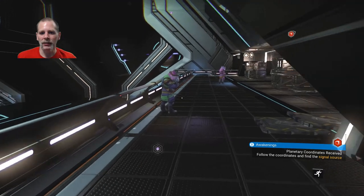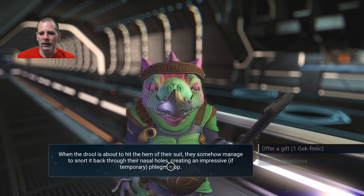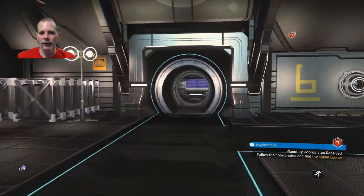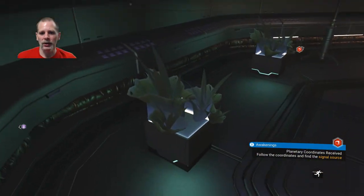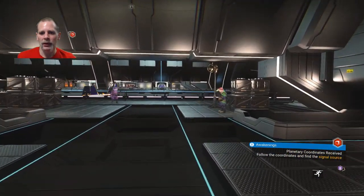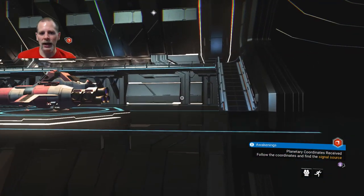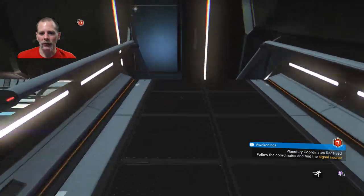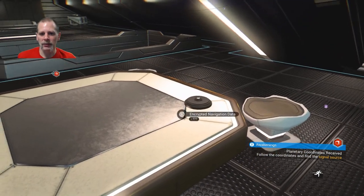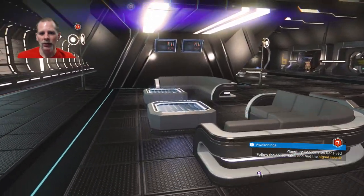Let's check this guy. Ask for directions — sure, why not. So we've got another waypoint. Pretty much every station you go into you want to do this sort of thing. The other ships that land there — you can actually go up to those and barter with them, offer to buy their ship. We've got more nanite clusters, so we want to collect those when we can.